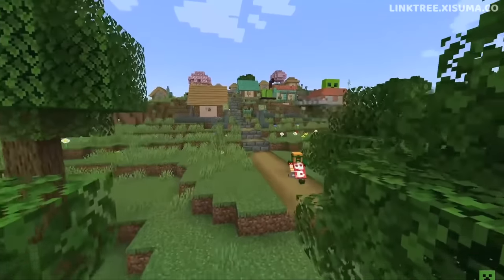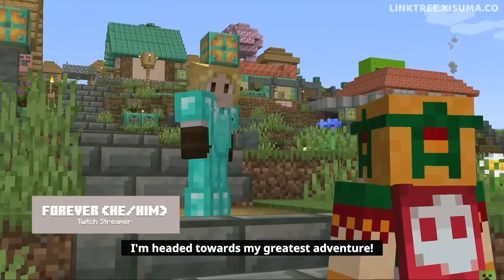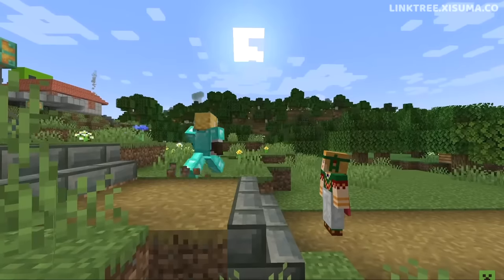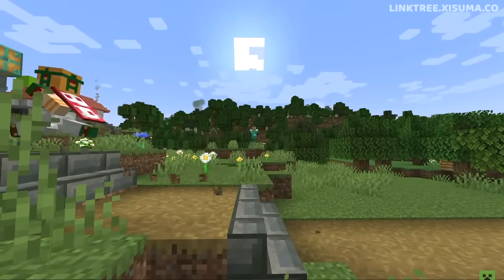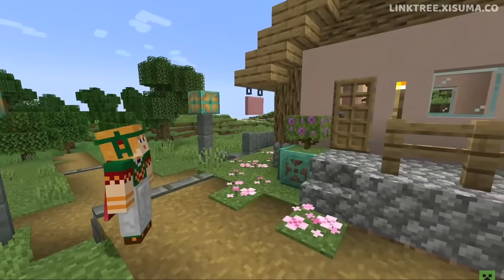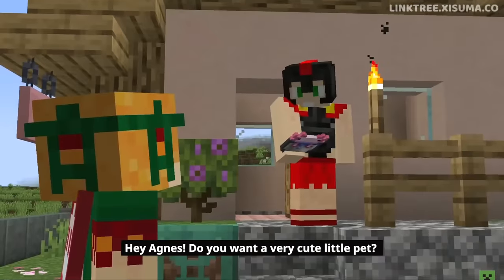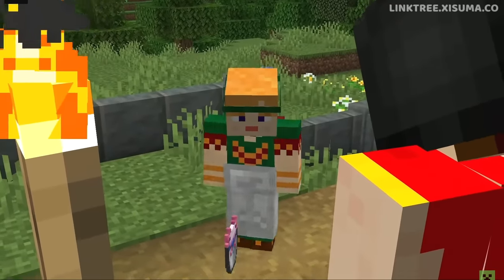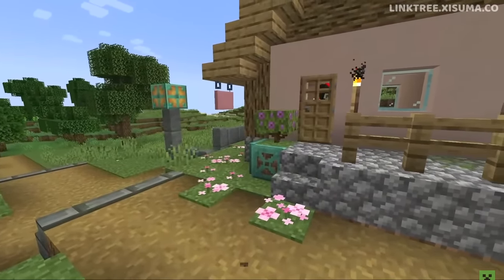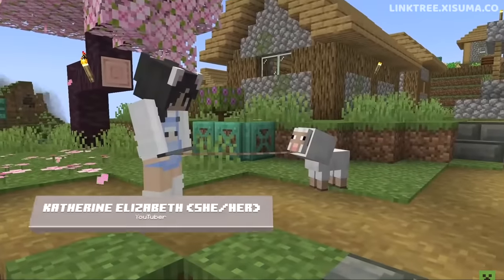Agnes heads into a village and encounters a few Minecraft streamers. In the background we can see copper trapdoors, tuff stairs, polished tuff blocks, and tuff walls as well. A couple of additional details about the Trial Chamber structure: it only generates in the Overworld, it's described as being common to find — though this could change based on community feedback — and the size can vary from relatively small to really, really big.